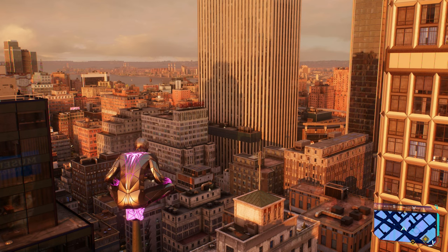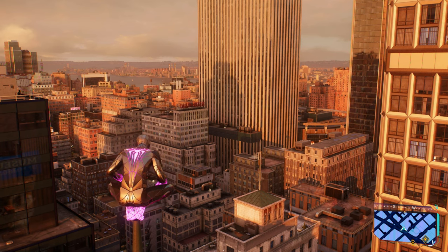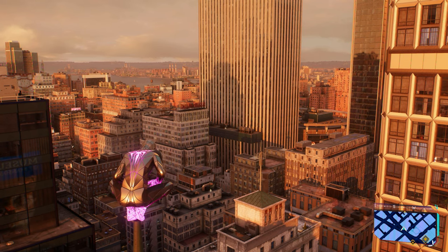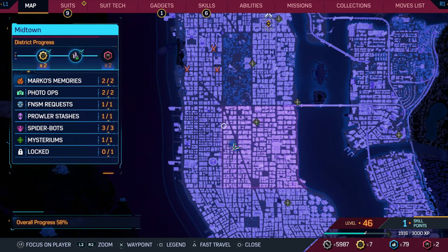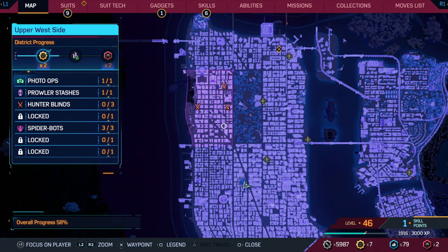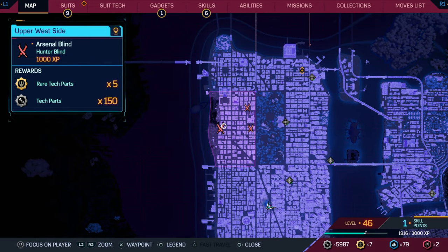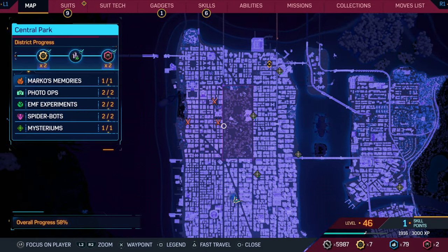Hey everyone and welcome back to Marvel's Spider-Man 2. On this video, we're doing the Hunter Base Arsenal. As with the previous Hunter Bases, we'll first need to clear out the blinds. In this case, there's three of them. They all give 1,000 experience, 5 rare tech parts, and 150 tech parts. So once we clear out all three, the base will be revealed and we can go take it out.